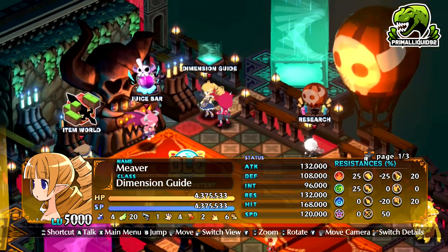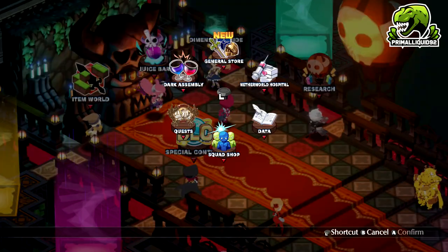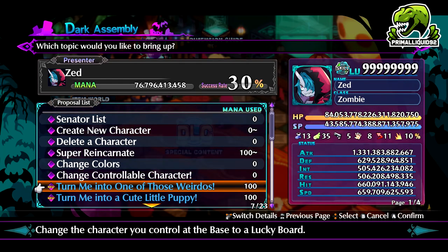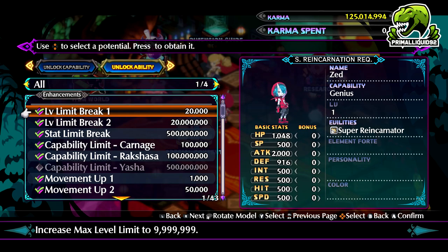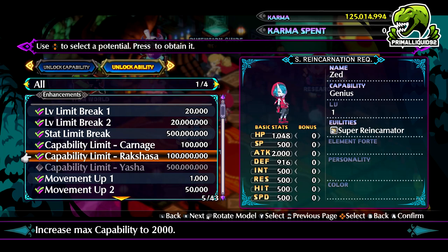Once you actually beat that Carnage 5 stage, you will have a few bills to pass. In order to pass those bills you go to the Dark Assembly — unfortunately I can't show these off because I have already passed them. But there will be a few of them to pass. There will be one which is 'I want to challenge the Rooksosha Dimension.' That is the one that gives you the high difficulty Rooksosha mode. But you also unlock a few other things. When you go to Super Reincarnate, you will also unlock the Level Limit Break 2 and Capability Limit Rooksosha.